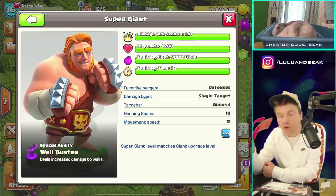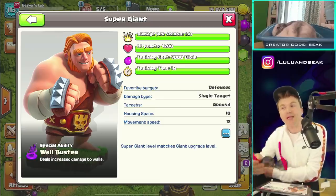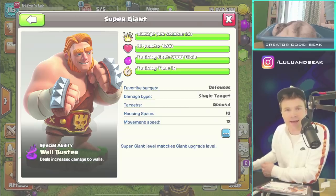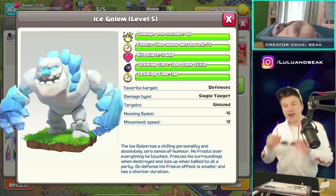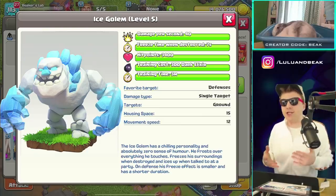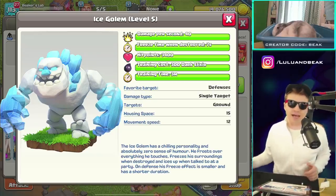130 damage per second, 4,000 hit points — you can't get away from that. Is an ice golem even that? I don't think it is. And obviously the ice golem is a different case because it drops a free spell when it dies, but the Super Giant has an ability too, and honestly it might be even more useful.